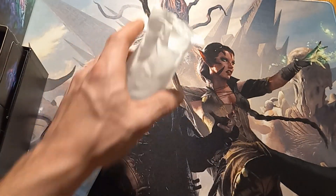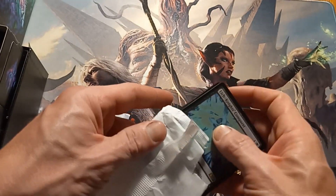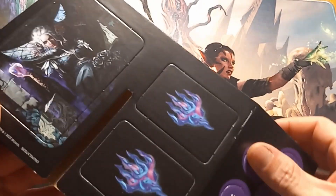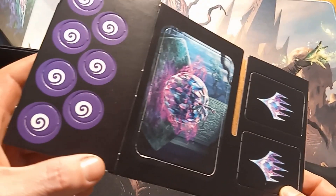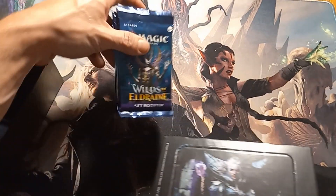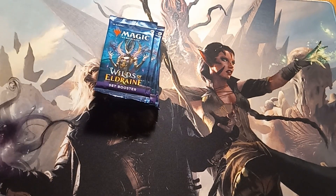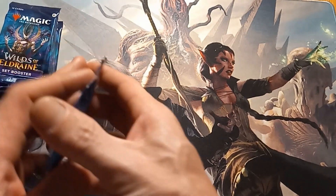I believe this is the foil one to get — our promo Lich King's Conquest — but yeah, just some basics here, which have a pretty neat art on that. All this fun stuff, our counters. Let's pull out our eight set boosters here and tuck this stuff off to the side.